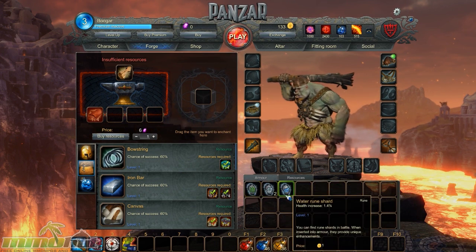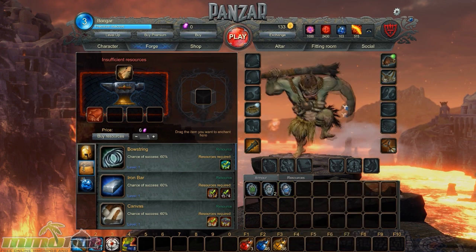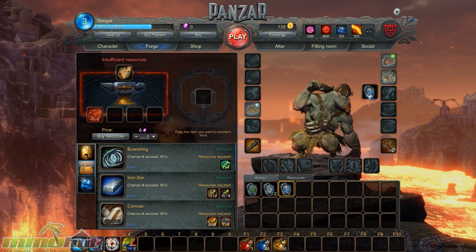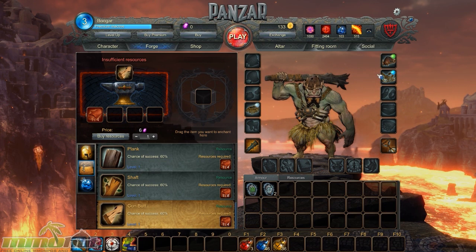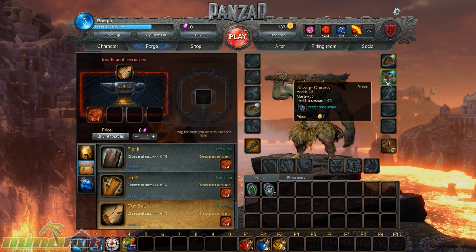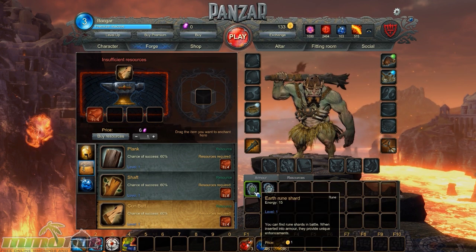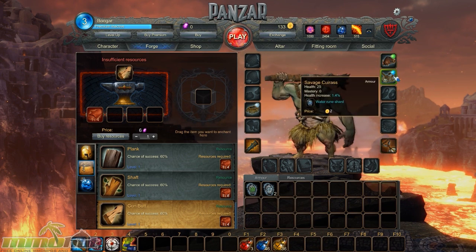These are runes — just like in any other game, you can add them to gear. For example, this rune gives me health as a stat, and applying it increases my health. It gave me a 1.4% health increase, which isn't a lot, but on a higher-level piece of gear it would probably do better. This one gives mana, and this one gives energy — it depends on what you're looking for based on your class.